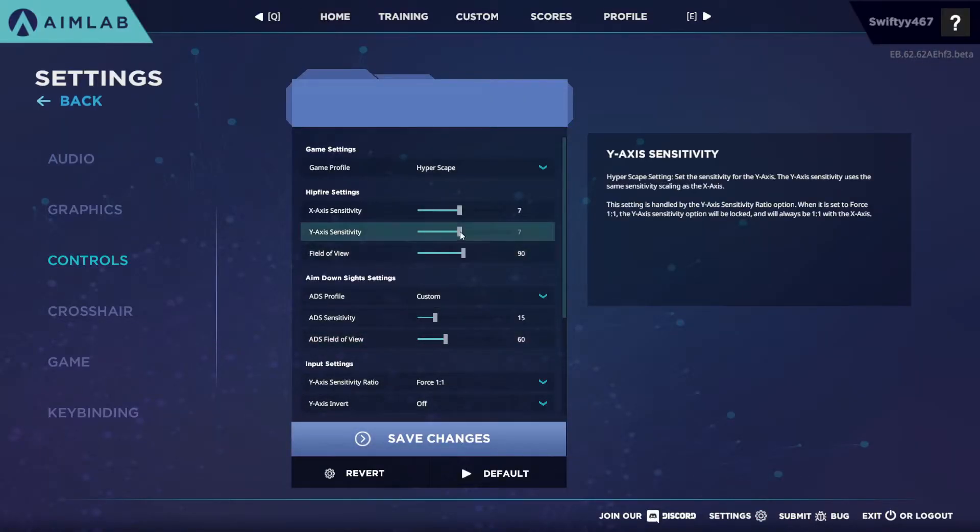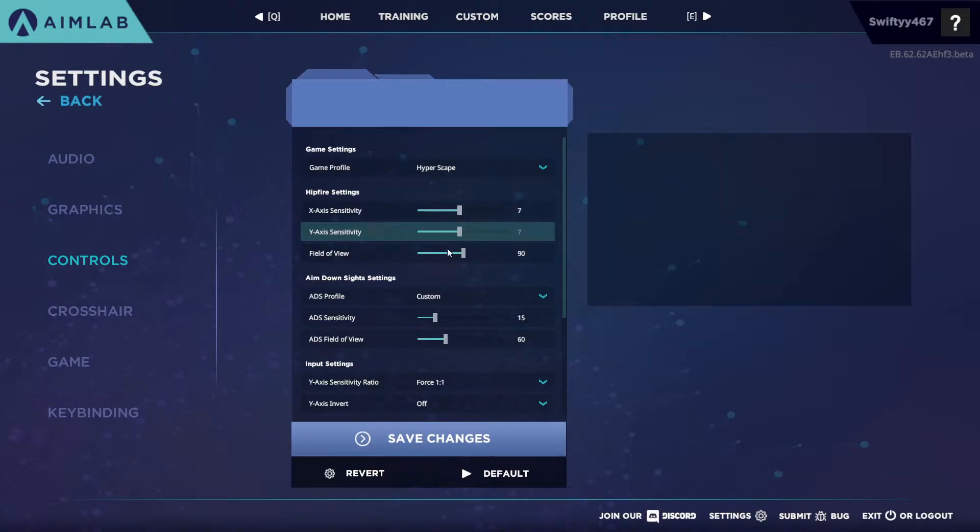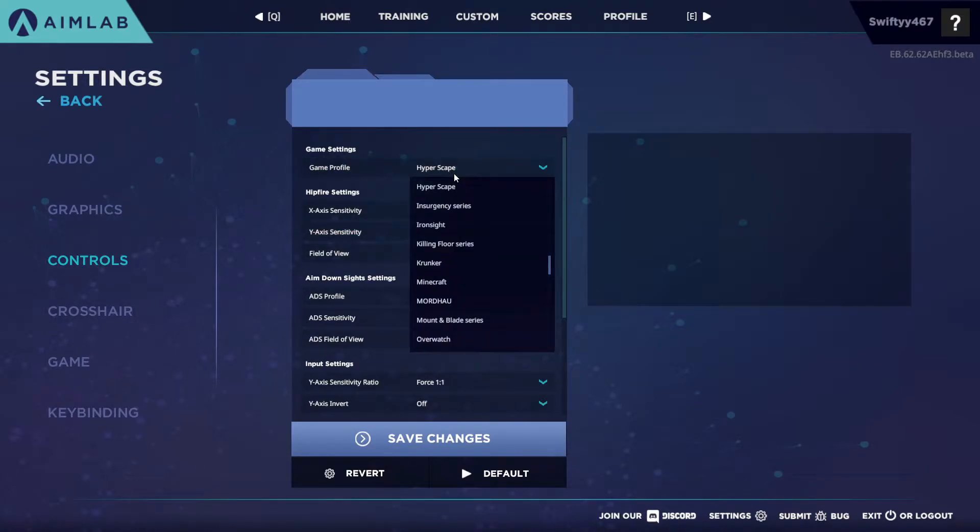In the settings menu it lets you tune the sensitivity for the game you actually want to practice for. If you select Hyperscape, it will make sure that a sensitivity of seven in Aim Lab will translate into a seven in Hyperscape — exactly the same. You can do this with most decently big games, and top games like Fortnite, Overwatch, and Warzone should definitely be on this list.